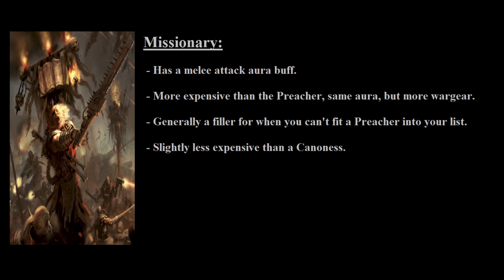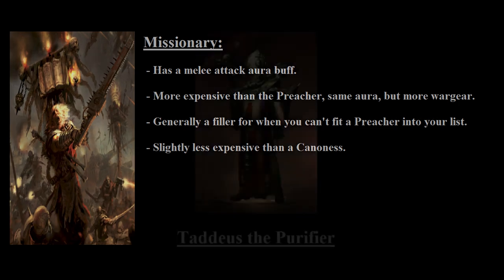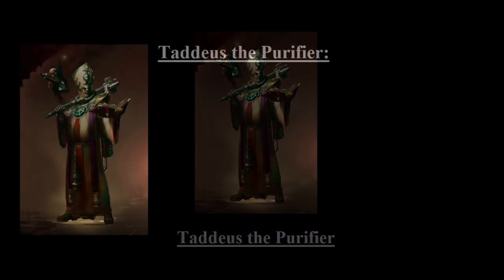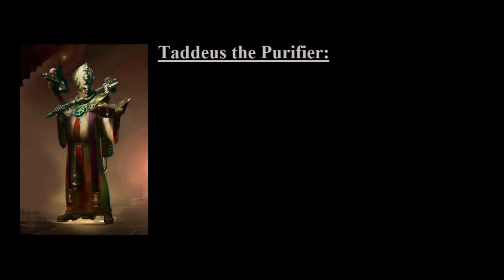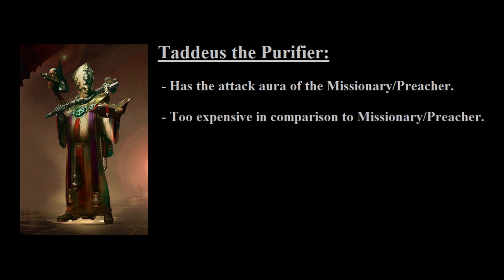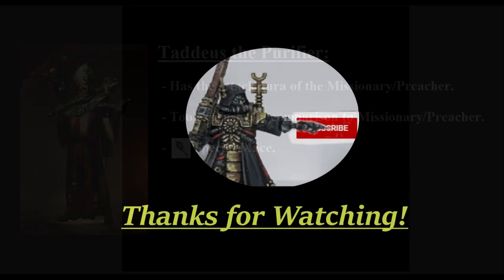Finally, we come to the last HQ choice, which is a special character from the Blackstone Fortress game known as Taddeus the Purifier. It's a neat model, but it's just a Missionary with a special mace for 55 points as opposed to 45 points. If the Missionary is already rather hard to fit into a list, this guy is almost impossible to play, as he doesn't do anything special outside of having a special mace and costs more than a Canoness, which has a million different options for less points. Why would you really take him over a Missionary? You might take him over a Preacher because of an HQ slot versus an elite slot, but the mace he carries doesn't really seem like you're getting enough. He is a rather nice model though — but then again, so are all of the Sisters' models.